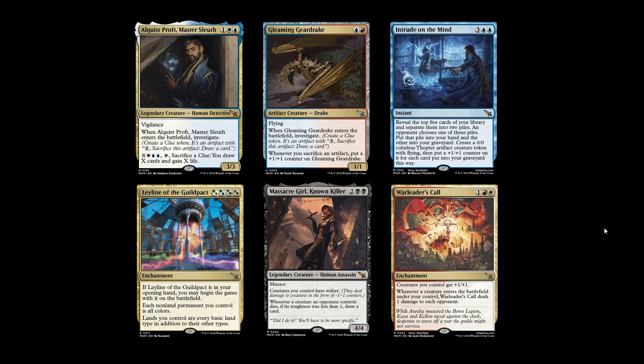Our final honourable mention is War Leader's Call — one red-white for an enchantment. Creatures you control get +1/+1, and whenever a creature enters the battlefield under your control, it deals one damage to each opponent. I'm specifically thinking of this in Boros Convoke and other token strategies. Not only does it provide the pump to the entire team, but if you're going wide and playing lots of tokens — gleeful demolitions and so on — this helps close out the game, burning the opponent a bit further. Four or five damage in a game is quite significant. I'm not fully convinced, but I'm probably going to try it.